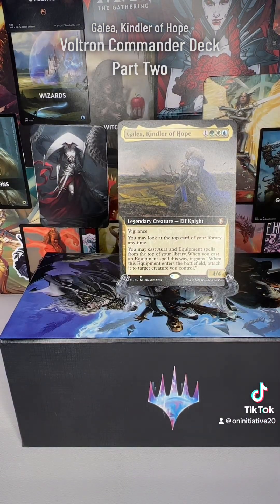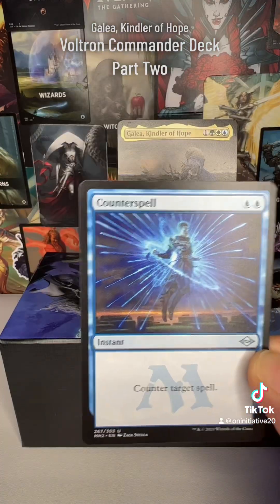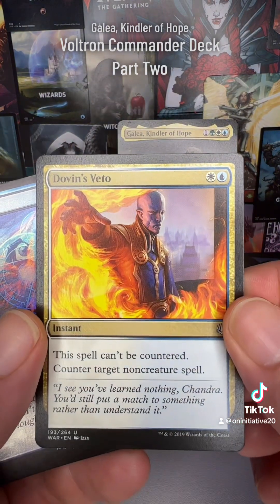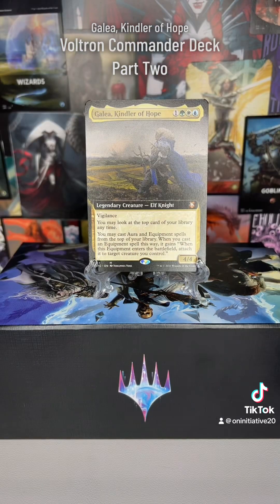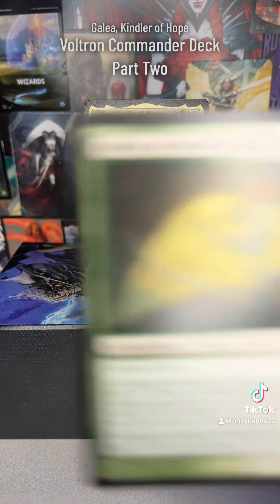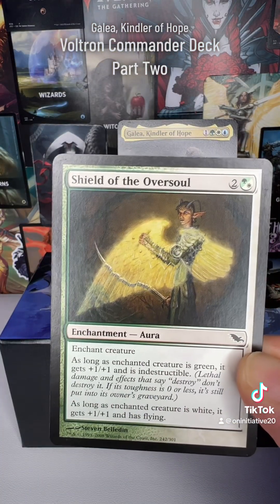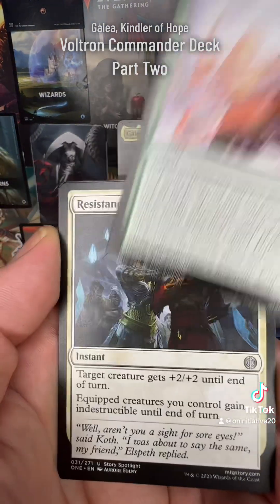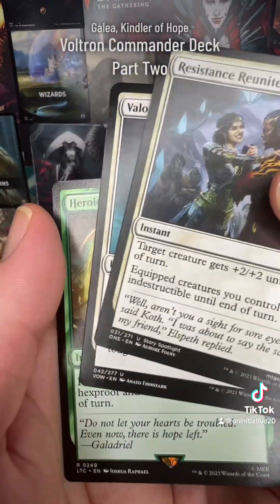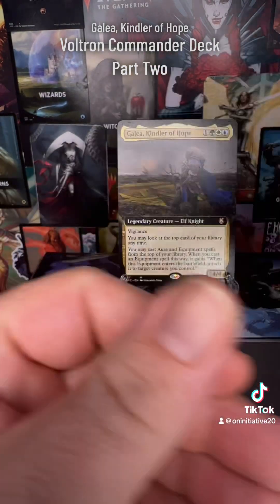We're also manipulating the battlefield to create the situation we want. We have classic counterspells — Counterspell, Dovin's Veto, and an additional counter — just to protect our commander, who is the lifeblood of this deck and our win condition. Cards like Shield of the Oversoul, Timely Ward, and Resistance Reunited give indestructible at instant speed so you can protect, protect, protect.